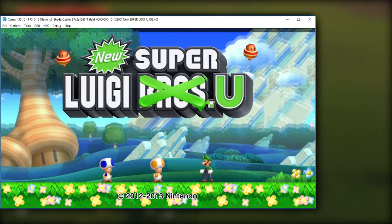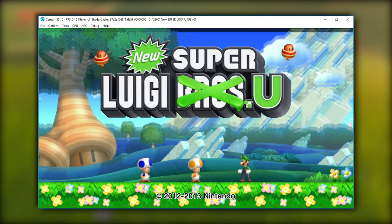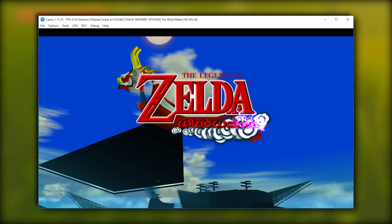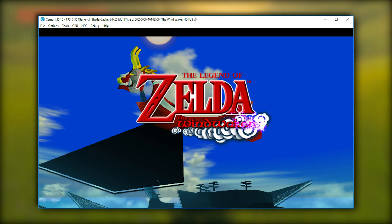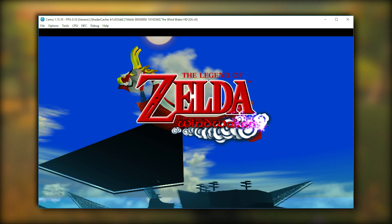Next up, we flash forward to July 4th, where New Super Luigi U progresses to its title screen, and while there is a double vision-like effect going on in the background, the graphics are otherwise mostly intact and rendered correctly. At the same time, they got Wind Waker HD to progress far enough to render at the title screen, where we are told it is running at a blazing fast 0.3 FPS — but as mentioned previously, we should ignore any of the performance numbers seen in these screenshots.